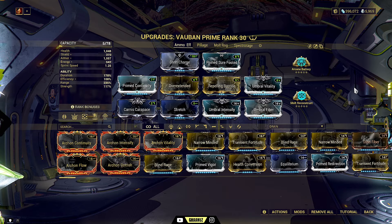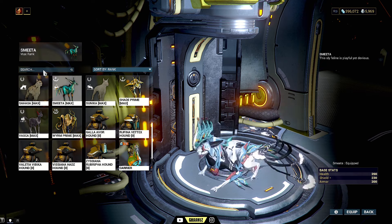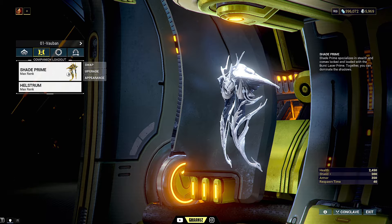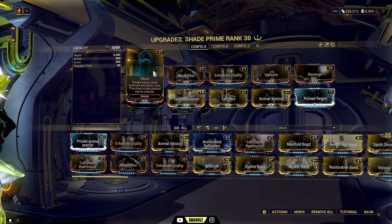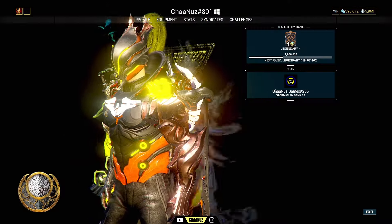For companion, any companion of your choice will work — it can be Simaris — but I would recommend using Sahir Prime. Since Vauban deals all the damage with his abilities, with a Sahir Prime build like this you are invisible until and unless you use a weapon to kill an enemy. You will remain invisible if you are in the vicinity within 24 meters range.